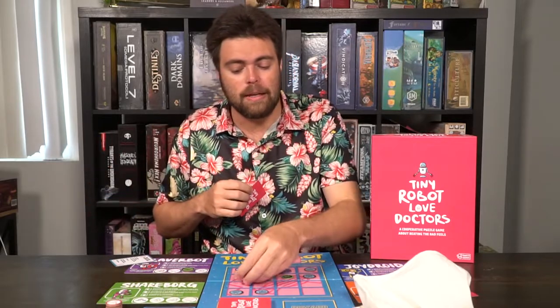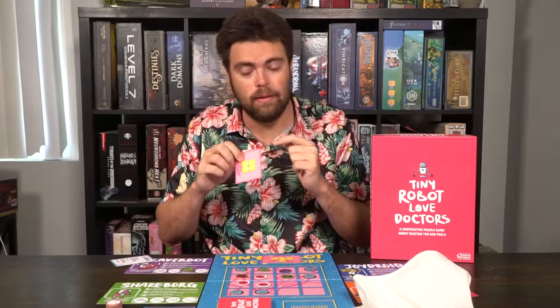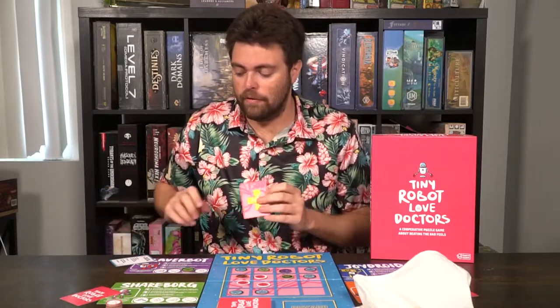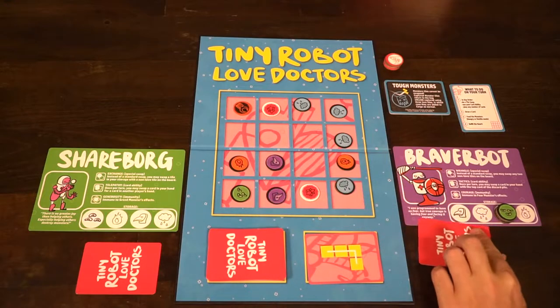Those are the main abilities: your card ability, playing cards and following the specific pattern, removing specific types of colors — and remember, they all have to be the exact same color. After you do all those abilities, you'll draw a card from the tiny robot deck. Flip it over and it's going to have a specific pattern that can be rotated, and you'll place it with you. If you can't play a card, that's okay — you can store them for later and have multiple cards in your hand to use on your next turn.